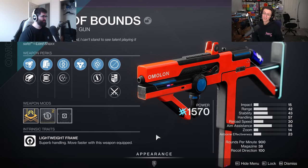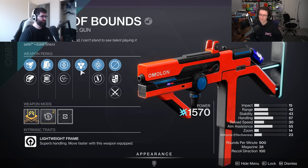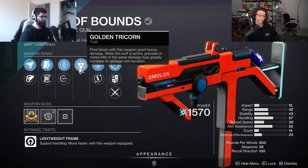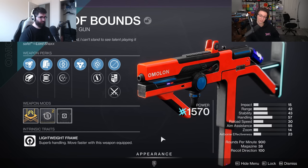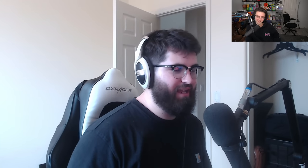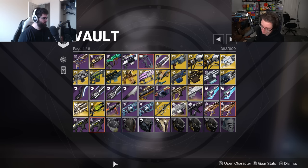Golden Tricorn for PvE now is not too bad — PvE is out of control with power level and you can proc Golden Tricorn so much easier nowadays than when it first came out. But you need to be very cognizant of having it and constantly trying to activate it. Golden Tricorn's activation condition is like the definition of running out of ideas — like the most irrelevant little stat line.